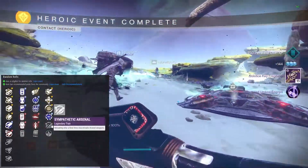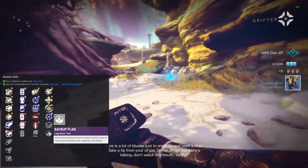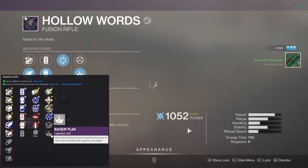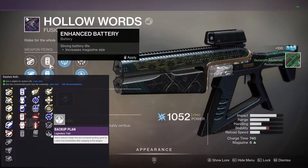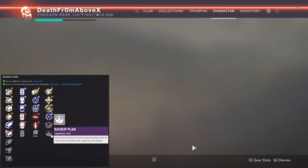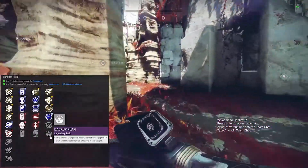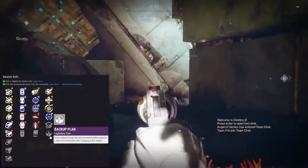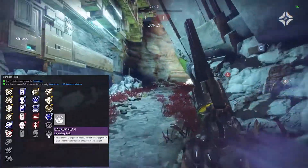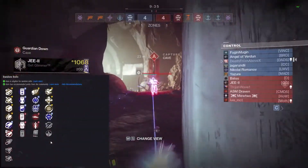Sympathetic arsenal - reloading after a final blow also reloads stowed weapons. Most blows from a fusion rifle are gonna be final blows, so that could be neat, though I haven't gotten it to be too noticeable. Then we have backup plan - grants reduced charge time and increased handling speed for a short time immediately after swapping to this weapon. This is the gold standard for fusion rifles. You want a really high impact, slow-firing fusion rifle with backup plan for PvP - high stability, decent range - then you put backup plan on it and say yes please. You have your primary out, run toward the target, flip out your fusion, fire it quick, and profit.